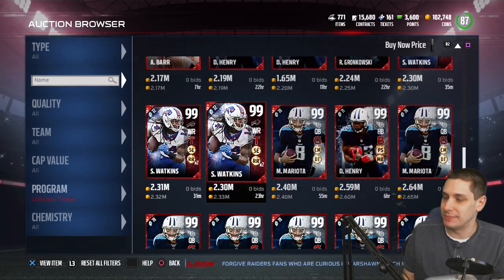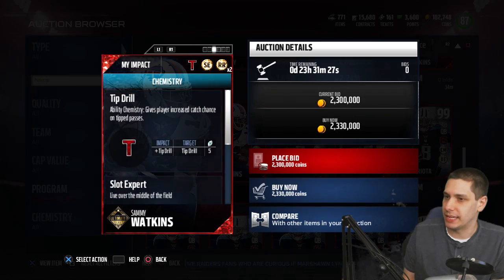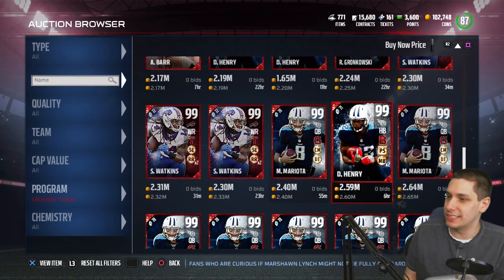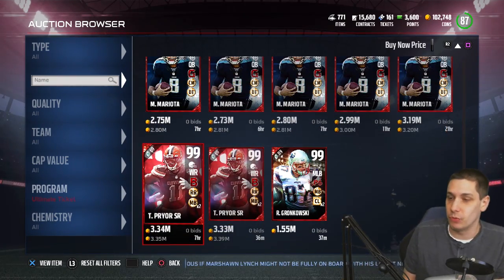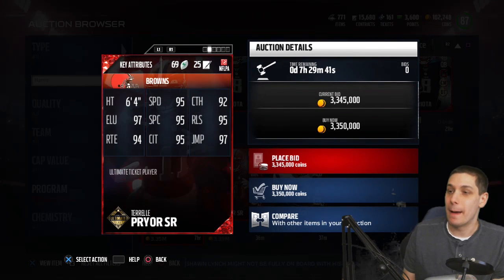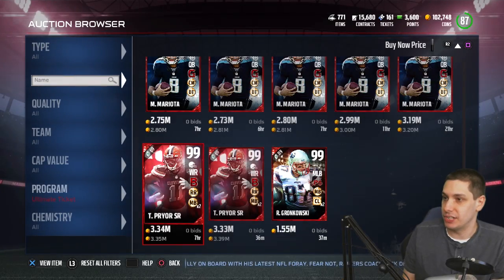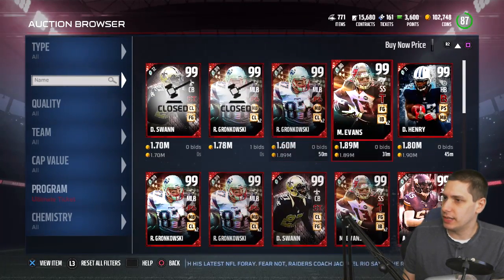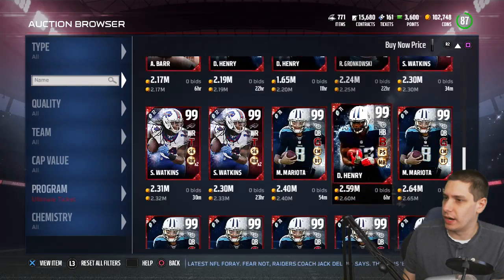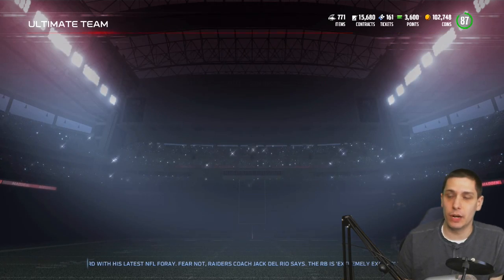We've got a Sammy Watkins here with tip drill chemistry, and gunslinger on Marcus Mariota. We also have a Terrell Pryor - the most expensive of the wide receivers right now, going for 3.35 million: 95 speed, 95 spec catch, great catching attributes across the board, and he's also 6 foot 4 which is a big advantage. I believe there's also a Brandon Marshall but I don't think I saw him - that one must have sold or ran out on time.